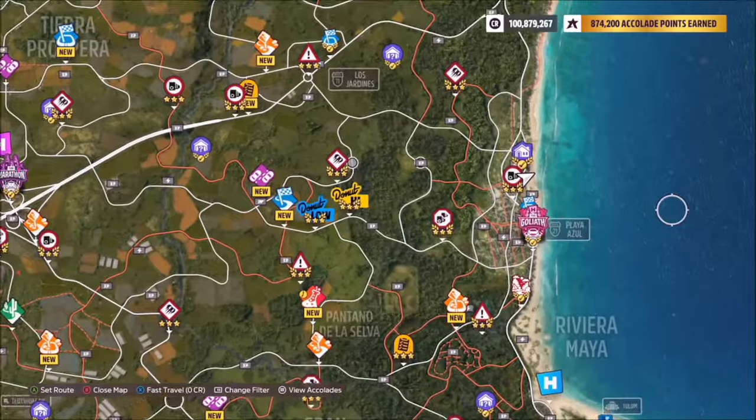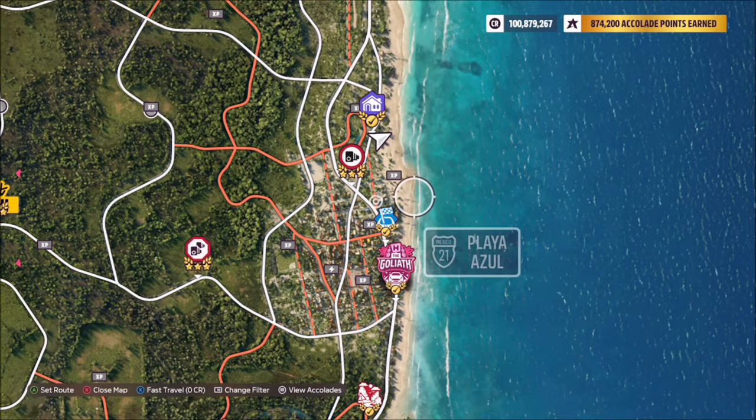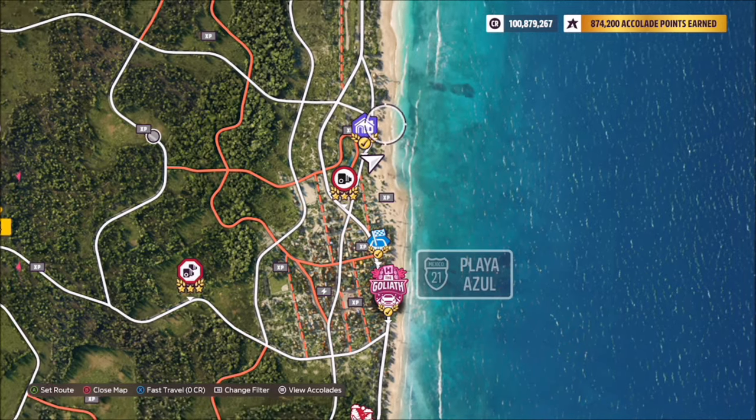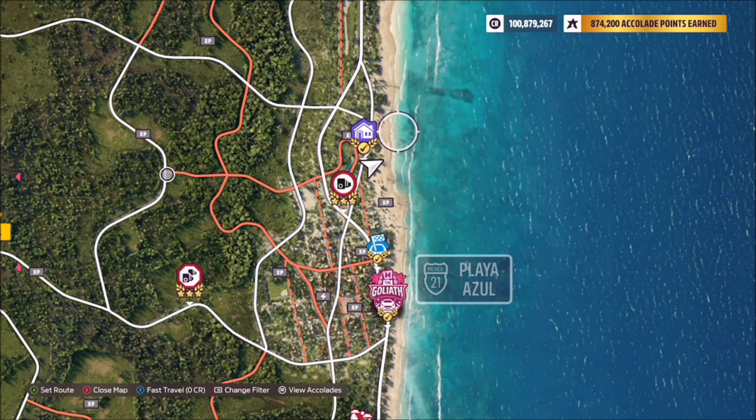Now Playa Azul is located on the far right-hand side of the map, near the Goliath race. There are two murals in this location, however the one we want is located near your player home, Lugar Tranquilo.